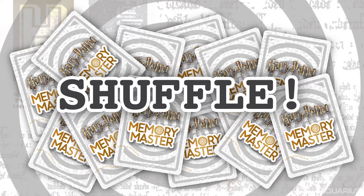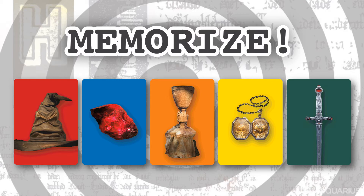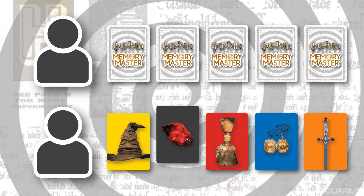Shuffle all of the Memory Master cards and deal each player 5 cards face down. Everyone now gets up to 15 seconds to memorize the 5 cards in their hand. Once you have memorized your cards, swap them face down with your partner. After you and your partner have exchanged cards, you now have up to 15 seconds to choose one card from your hand that you think will match the card your partner will pick from the hand you just gave them. You'll have to use both your memory and intuition.